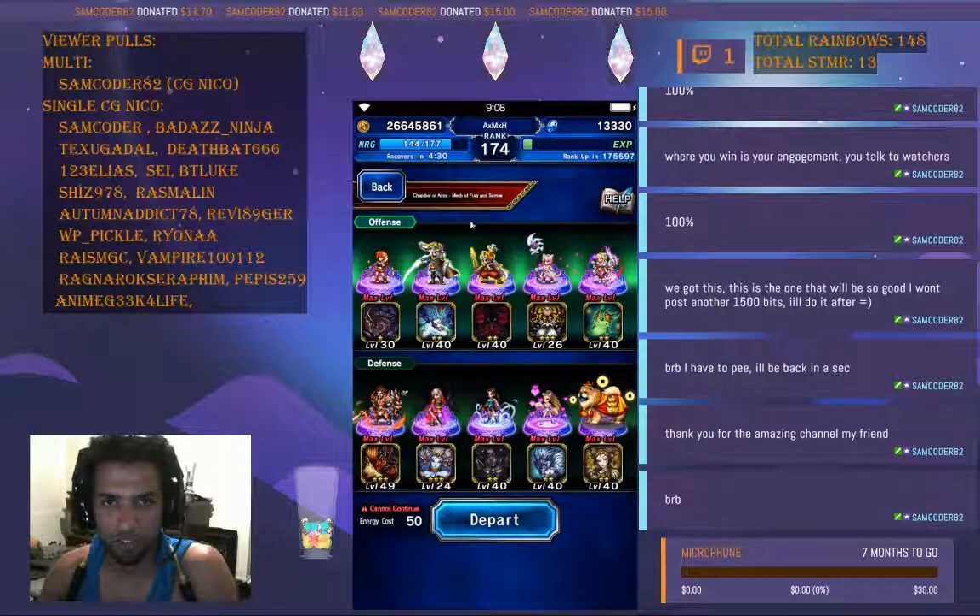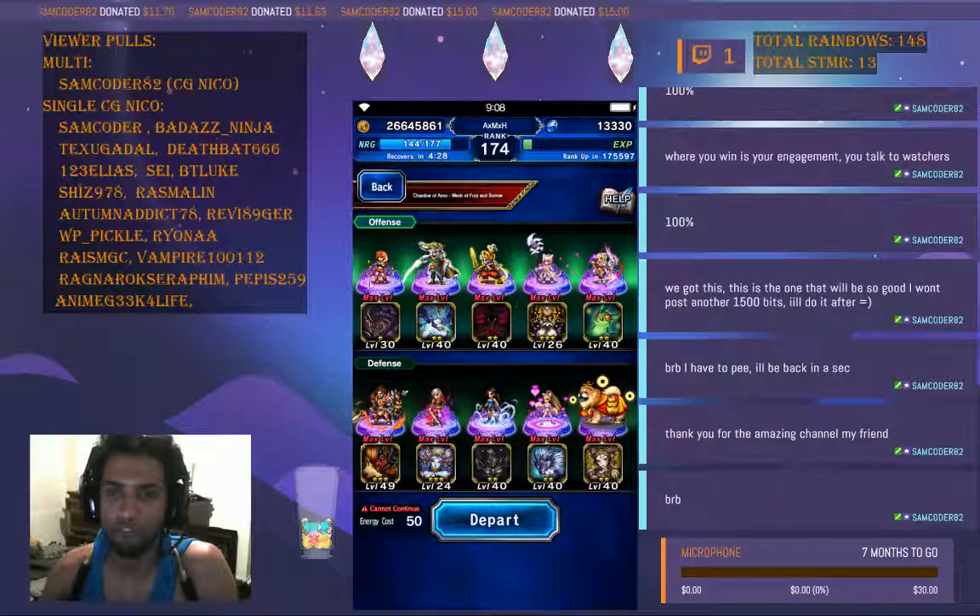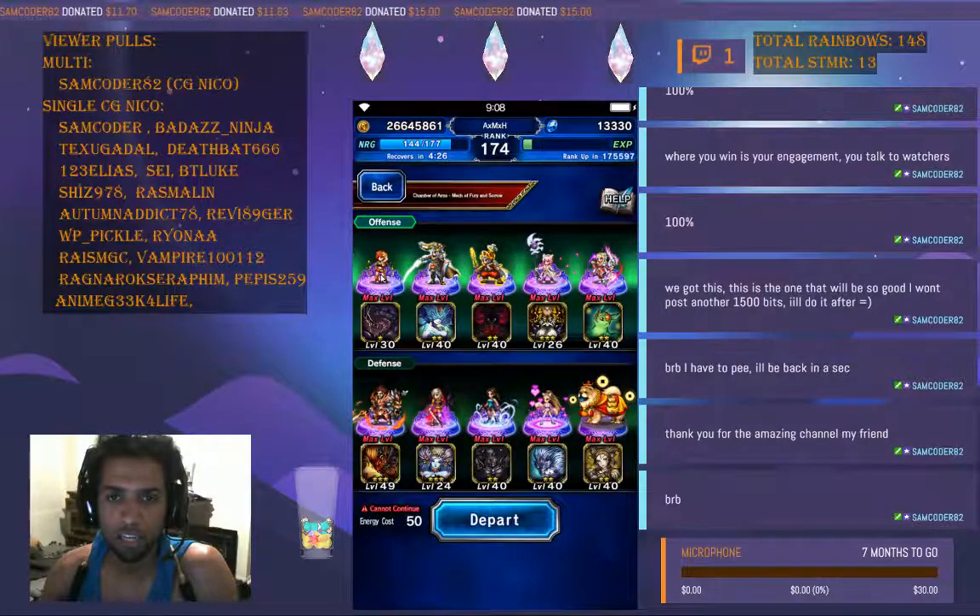This is a five-man fight against El Nath. What you need is a breaker — magic, spirit, and all kinds of breakers — because El Nath is vulnerable to all kinds of breaks.